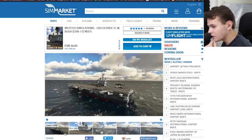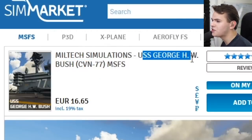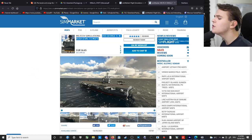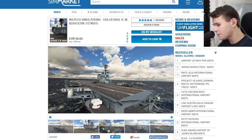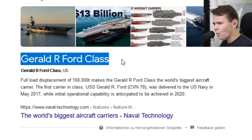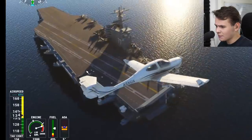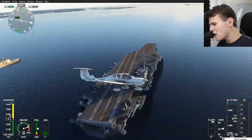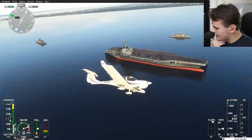This one looks very interesting. This is the Miltec Simulation USS George H.W. Bush — a beautiful Nimitz-class aircraft carrier, which are not the biggest aircraft carriers on this planet. The Gerald R. Ford-class aircraft carriers are a bit bigger. The deck of this one is only about 70 meters long — not the longest runway we've had on the channel.